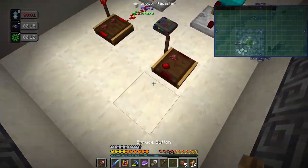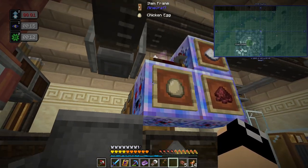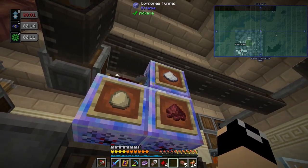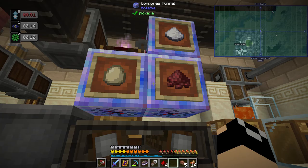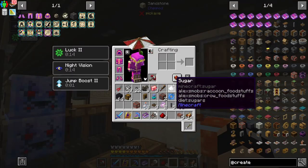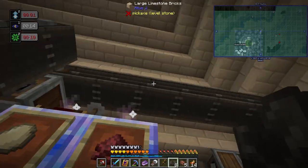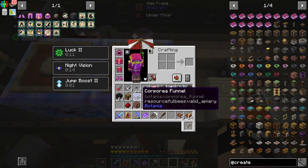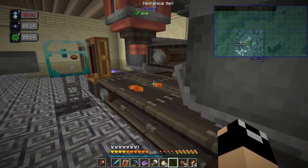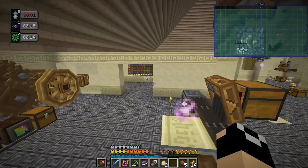Applying redstone to the system. The sugar is going to the mechanical belt instead of the basin — easy fix by repositioning the funnel. Emptying things out, hitting the button — and it just made a blaze cake, insanely fast! You can see it pour in and shoot out. So that is working, and I think I like it laid out like this more.